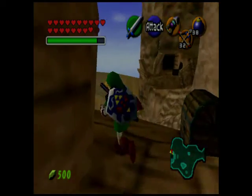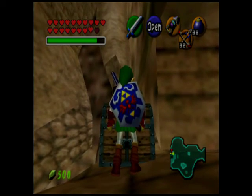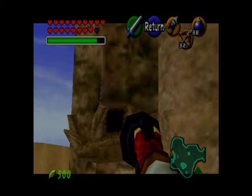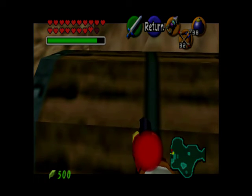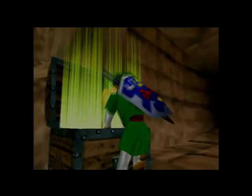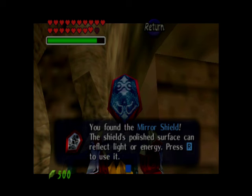Go through the door and we come through here, and a chest falls down as soon as we walk through. Now there was a reason they designed it this way: you can hookshot to chests and you can actually get to the chest that contained the silver gauntlets as adult Link. If you get there and try to hookshot to this chest — if it were just there you could do that and skip the entire segment of the Spirit Temple I just did. So they had it drop down from above so that you would have to go through that entire segment. They thought of that exact thing.